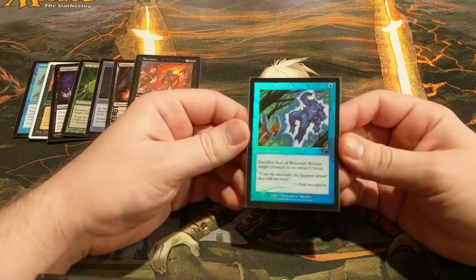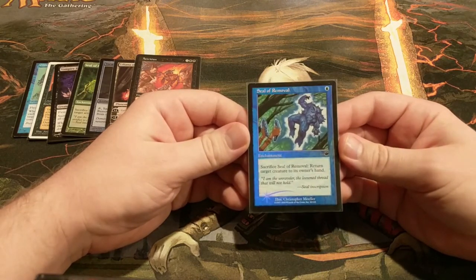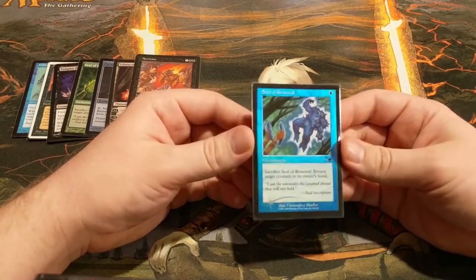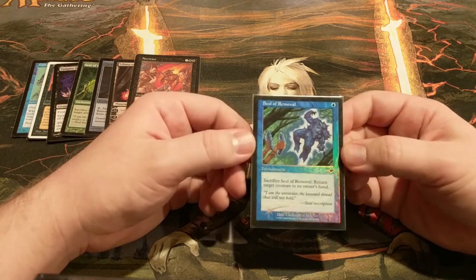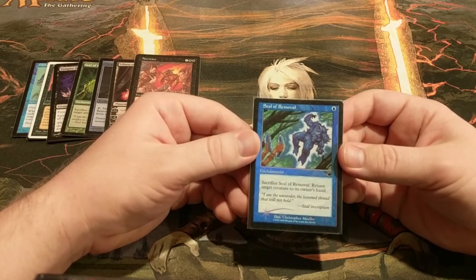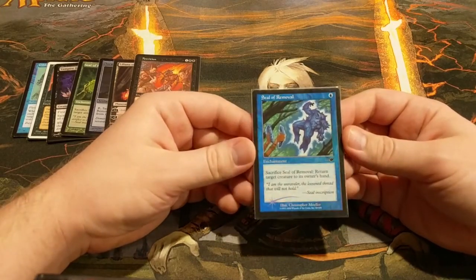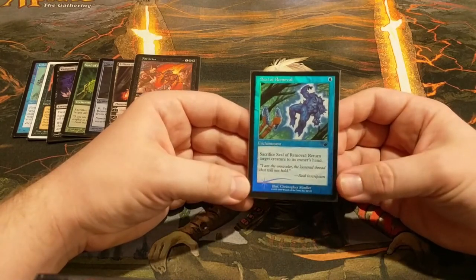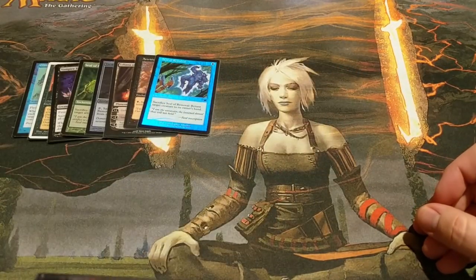Going back to Gilded Drake — that's one of the combos in the deck. Sometimes you just need to bounce something, and one mana is about what you want to pay for that ability. Seal of Removal is another great way to make someone reconsider attacking you, especially if they have a go-tall strategy. If they can see right there on the board that their creature will just end up back in their hand, it's probably going to stop your opponents. I know a lot of people don't play auras unless it's on a hexproof creature, but if you can get into that kind of a situation, Seal of Removal does a lot of work.